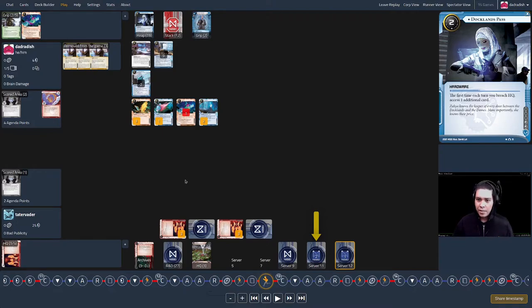Docklands Pass was the card I really wanted to keep — losing it was a bummer. But an important lesson in this matchup: your cards are HP, a resource you can trade away. Beyond a certain point you can't be too precious about the cards you're keeping, because if you are, you might play fearfully — which is exactly what the corp wants.